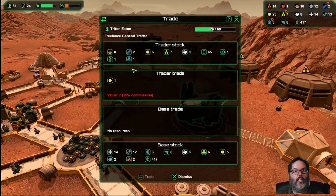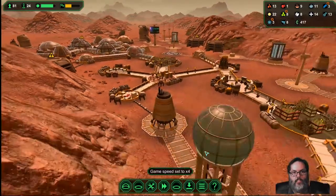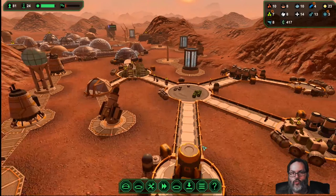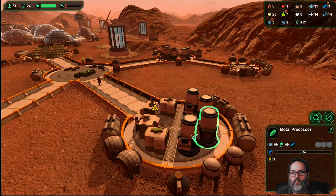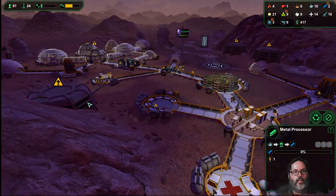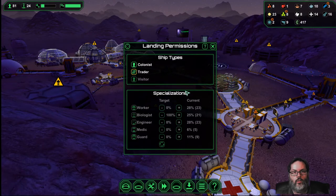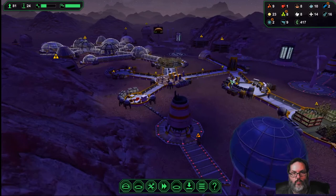We'll speed it back up a little bit - 55 commission. I think we're making our own carrier bots now, so we're going to dismiss that guy. I suppose at some point I could go ahead and build a starport if I wanted to - that brings in larger trading ships. All right, we are having some issues here. I really don't want any more people until I am sure I've got this food under control.